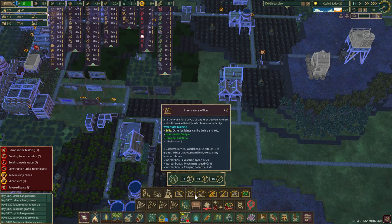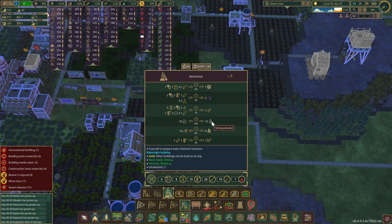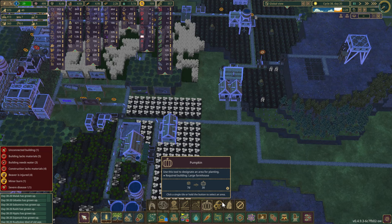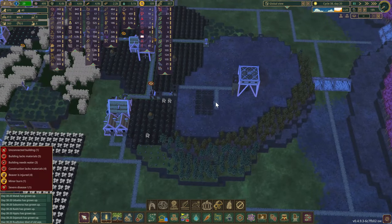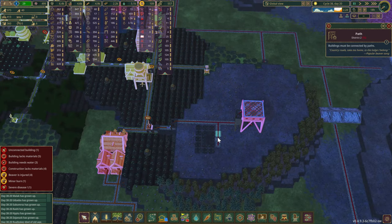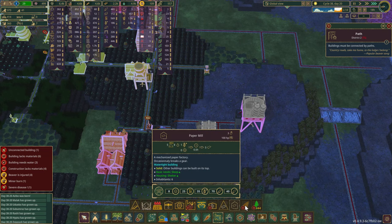I thought there was like some sort of winery or something but I couldn't remember. Strong alcohol — yes, that's the alchemist, but it still needs wine. I'm not sure where to get grapes converted. Let's let it run while we're looking through the menus.